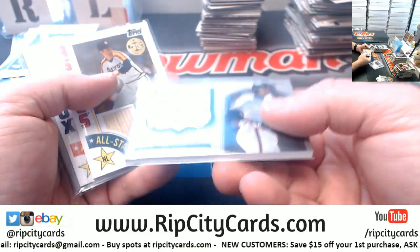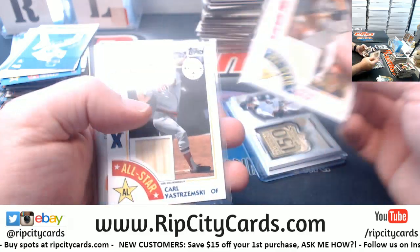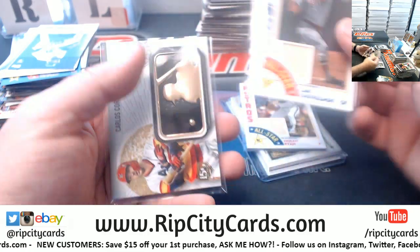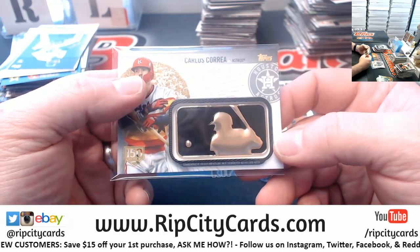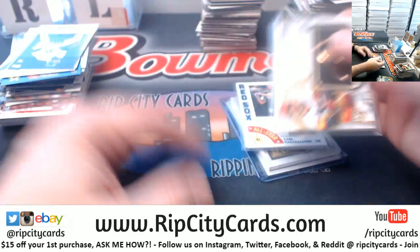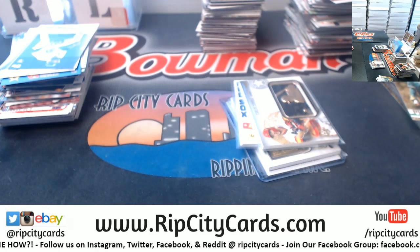We've got the Will Clark medallion — this thing weighs probably two pounds. A Nolan Ryan game-used bat relic. A Yastrzemski game-used bat relic. And a Correa commemorative silhouette bat logo patch. Thank you everybody, we'll get us around box two.